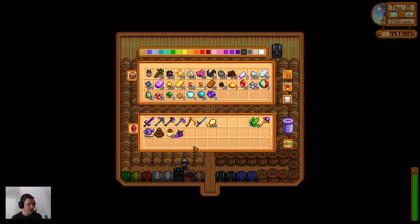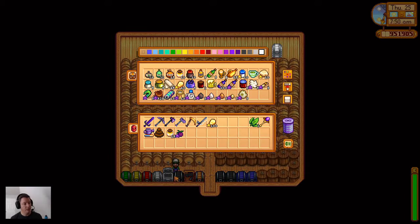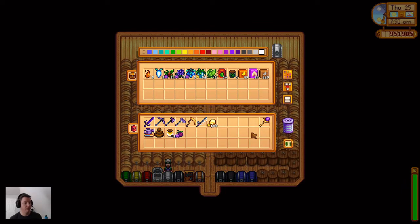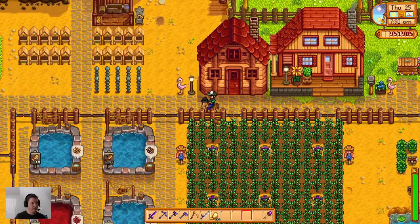The Statue of Endless Fortune is cool for a couple of reasons. It produces stuff each day that's somewhat valuable - like iridium bars, gold bars, diamonds, omni geodes. But also, every day if it's somebody's birthday, it gives you a gift that they like. So I won't have to worry about saving items for gifts - I just check my statue, see whose birthday it is, and go give them that thing.